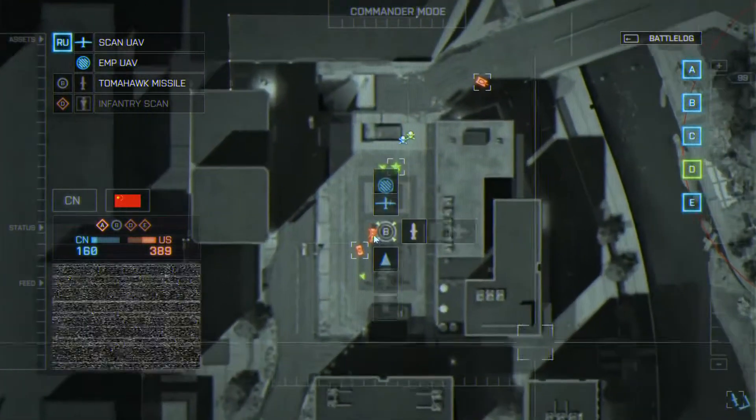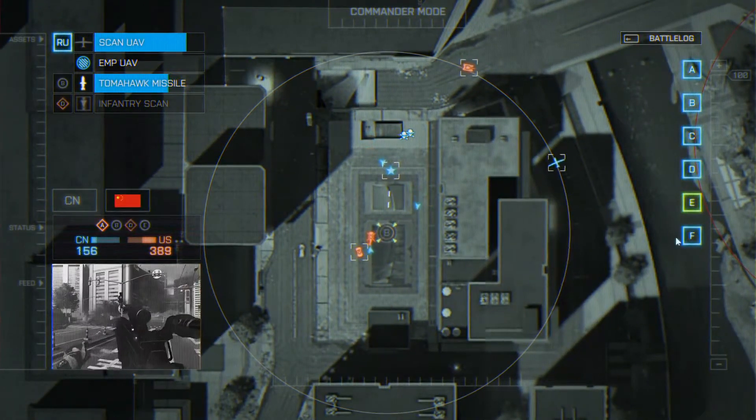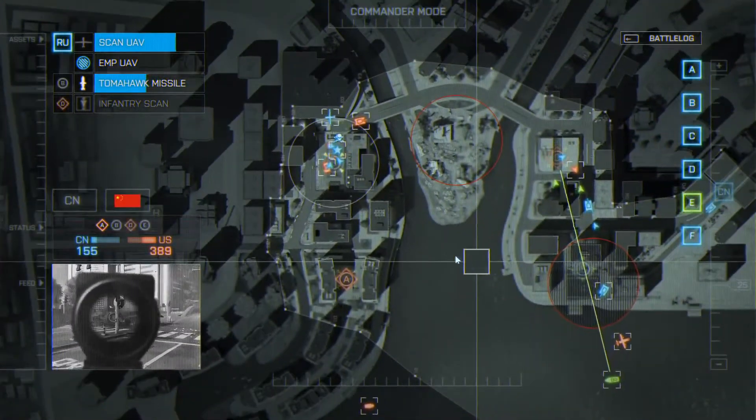The commander supports his team in three different ways. The first layer is the intel warfare. This is where you gather intel, but you also prevent the other commander from doing so.